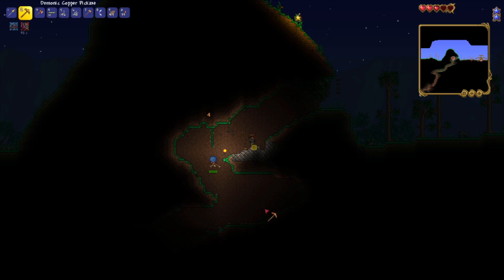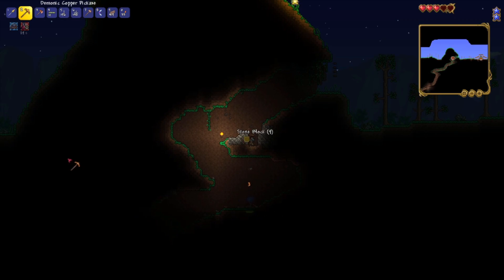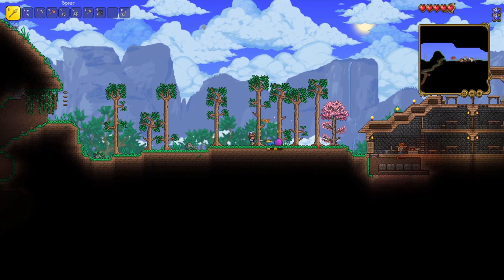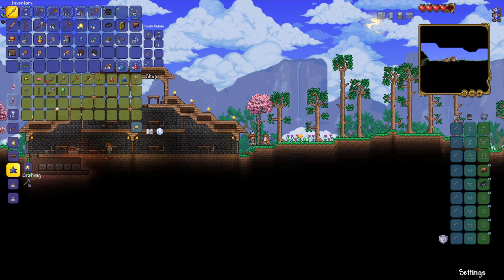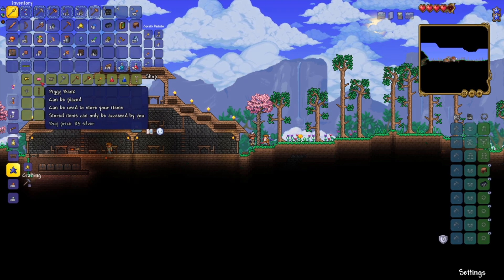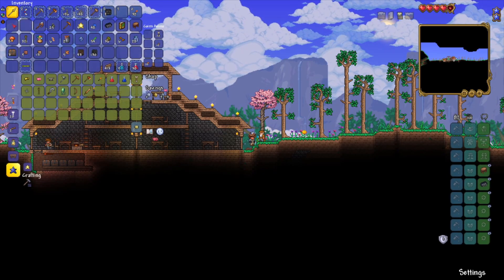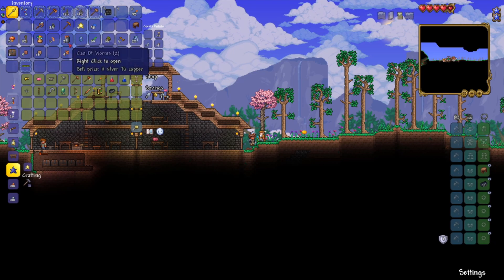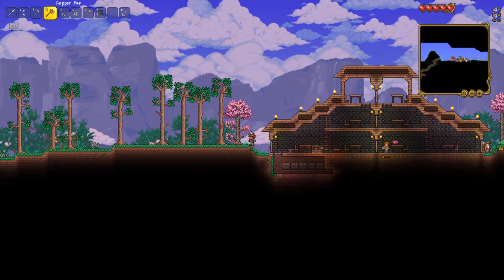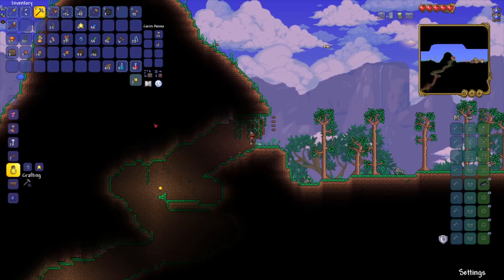There's quite a bit of stone here. I think I can just mine this out and it won't take too long. The guide is almost dead, and a merchant has arrived, drawn to all of my two gold that I have. Now I can sell all of these things I don't need. I just need a bit more stone and then I'll actually be able to progress and do meaningful things.